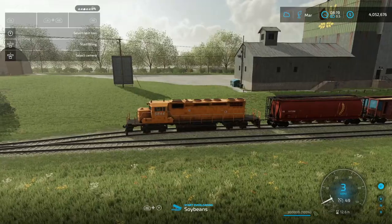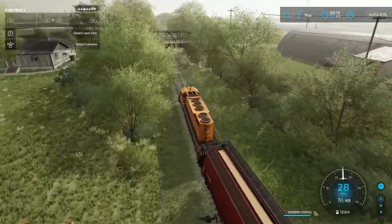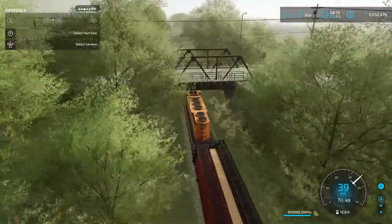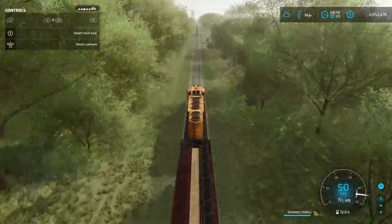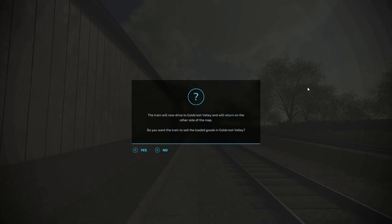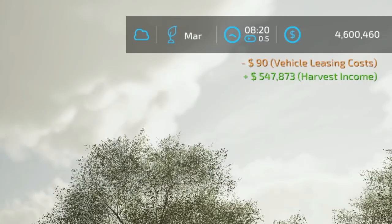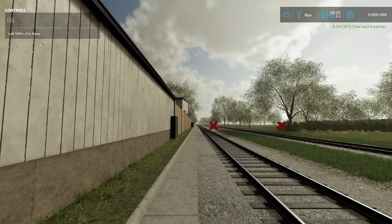So, we only have 300,000 liters, but let's go ahead and accelerate through. Basically, we just have to drive this to the end of the track, and it will give us a little indication — we'll show you that here in a second. The train will now drive to Goldcrest Valley and return on the other side of the map. Do you want the train to sell the loaded goods in Goldcrest Valley? That's kind of the point, right? So, we'll go ahead and click yes. And as you see top right there, we have $547,000 in harvest income and $90 in vehicle leasing costs. If we spent more time, the leasing costs even more, but that's $1,000 per hour — so it's prorated, essentially.